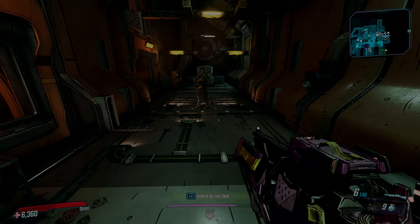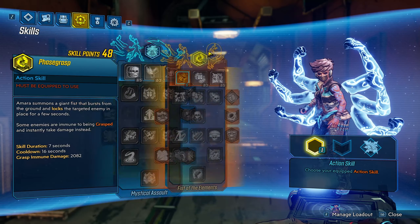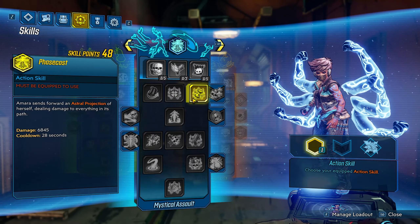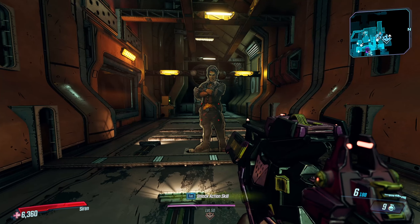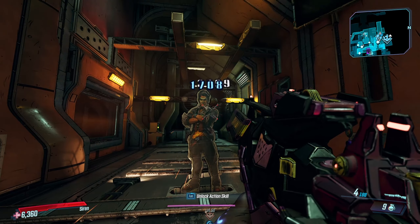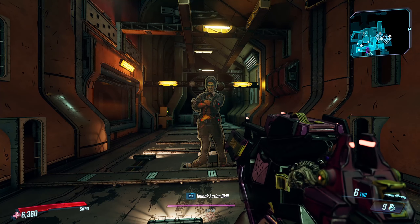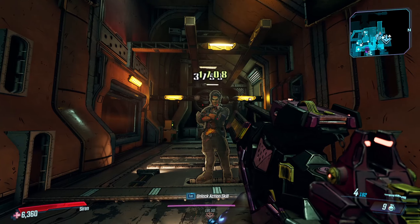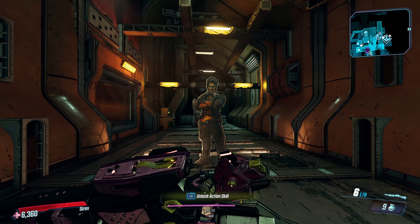To show this off real quick — as you see, I have no skills equipped other than 5 points of Animal because of the class mod. Nothing else is equipped, so nothing is going to be benefiting from this other than the artifact. As you see, I'm doing 69% bonus Shock damage right now. If we wait a little bit, now I'm doing Corrosive, and now it's Cryo, because it's going through every 5 seconds.